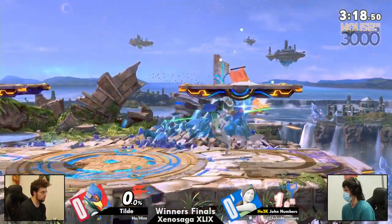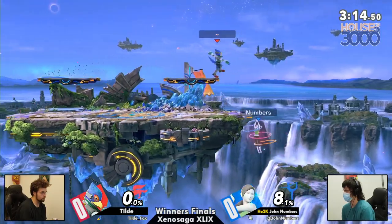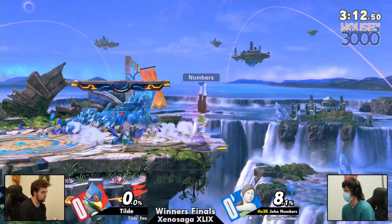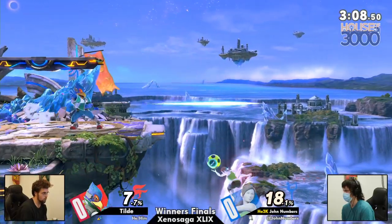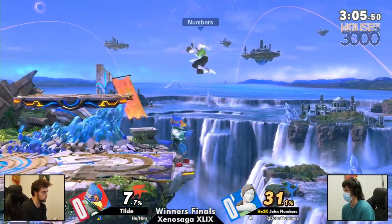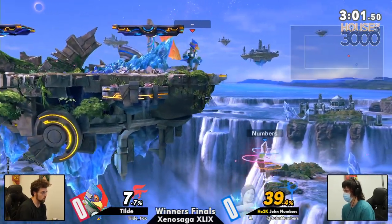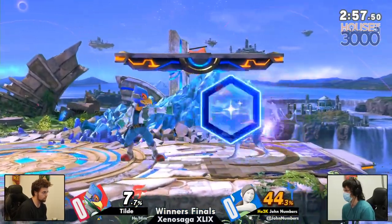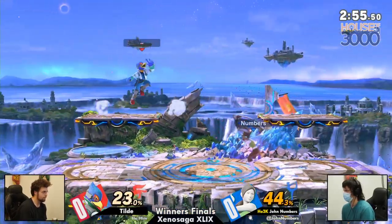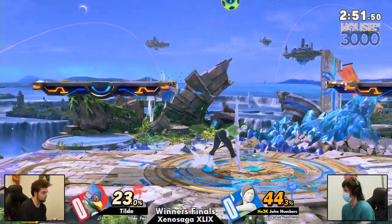Deep breathing coming in clutch for John — that is the Kaioken for Wii Fit Trainer. Deep breathing back online and you see John is looking for that landing neutral air starter. That's the party starter right there. It's a party starter for Falco too, as Tilda gets an early advantage state. John not able to find one of his own, trying to fight his way out from under the platform. I love these point-blank reflectors from Tilda — they've been absolutely gorgeous.